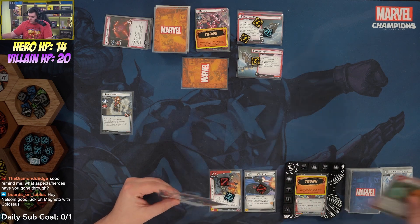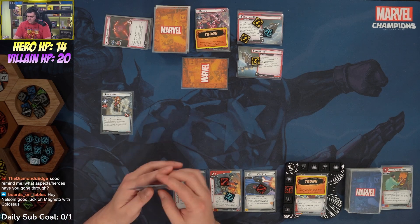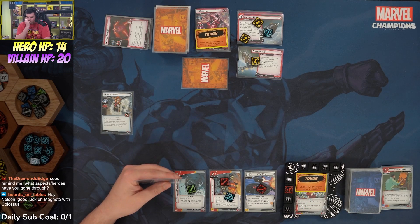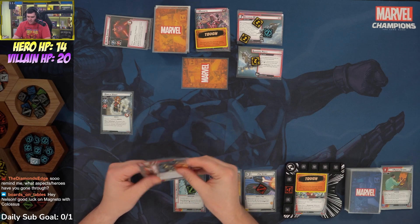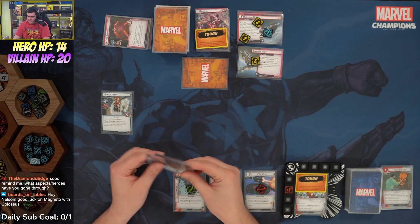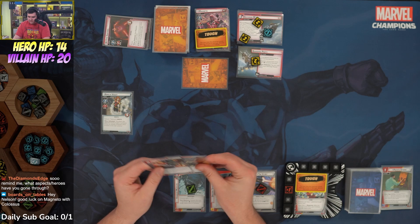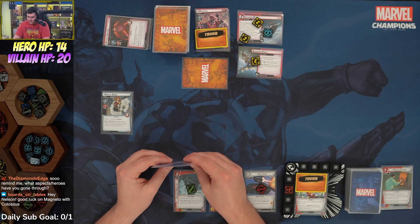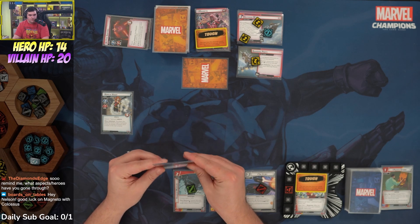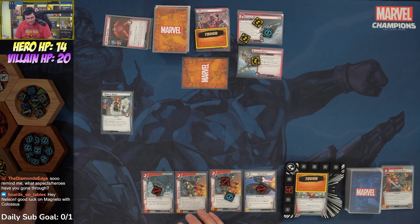We use X-Jet and the Studio to pay for Titanium Muscles, getting plus one attack. Titanium Muscles can exhaust to generate one resource for each tough status card on Colossus. We debate whether to get a second copy of Organic Steel or kill Amelia with Made of Rage — we decide to get the second Organic Steel with two counters, and Amelia just hangs out, which is unfortunate.